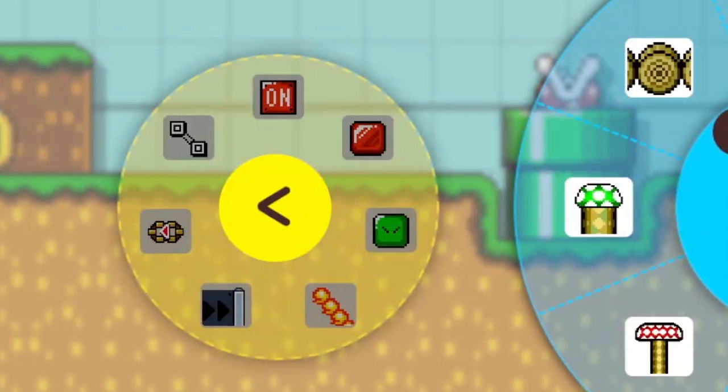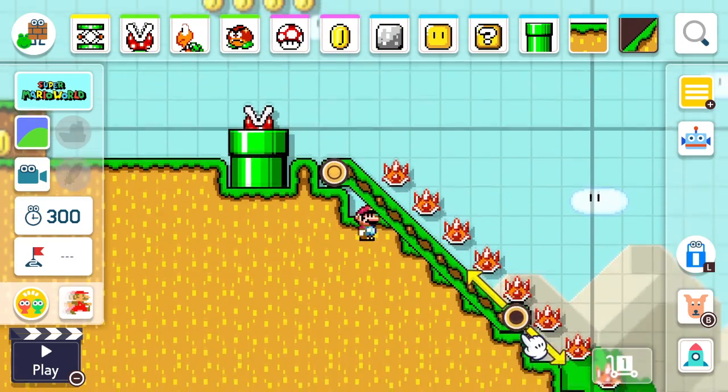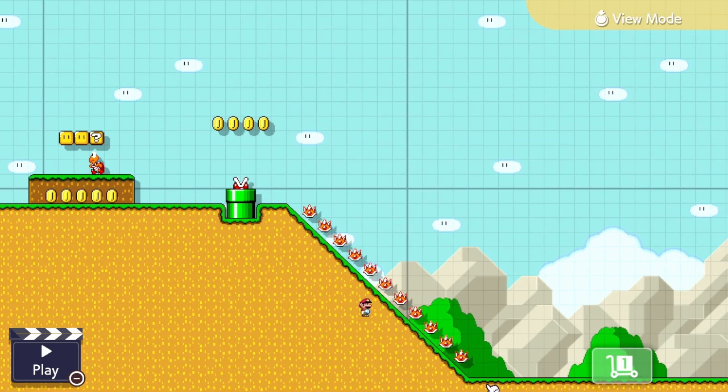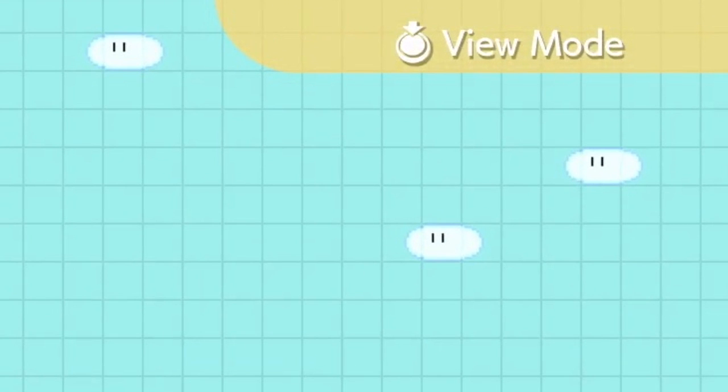Once the player selects slopes to add into the course, we can see that on top of the length of the slopes, the angle at which the starting and ending blocks go is also customizable, which can lead to some pretty cool aesthetics if you want to build some islands in a course. Then right after this the editor zooms out extremely far to show a much larger scope of the level. This is actually a new mode in the editor - by reading the text in the top right corner, we can tell this new mode is called view mode, and is triggered by either pushing in the L stick or the R stick. This should make editing levels a lot more convenient.